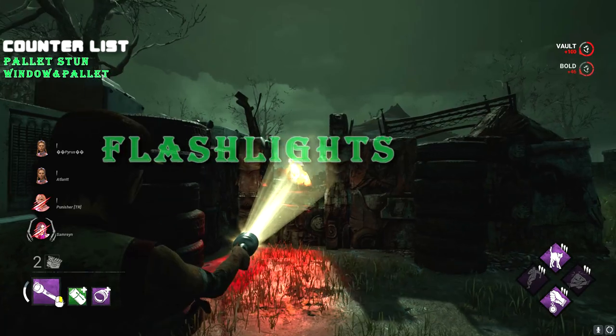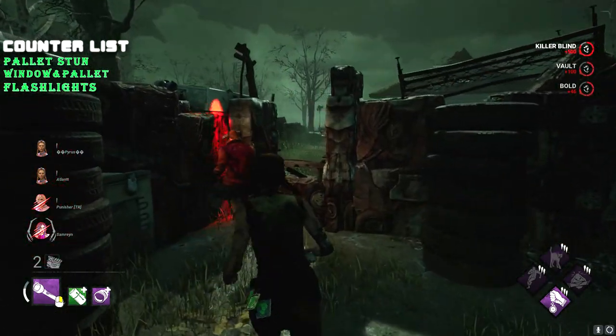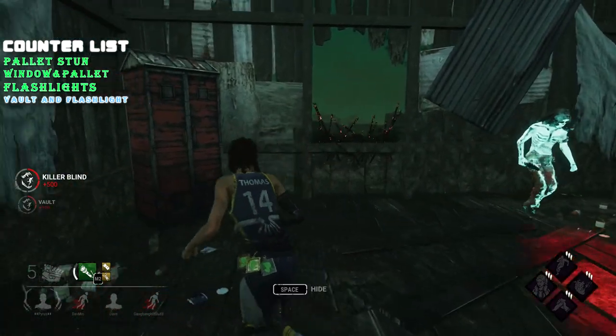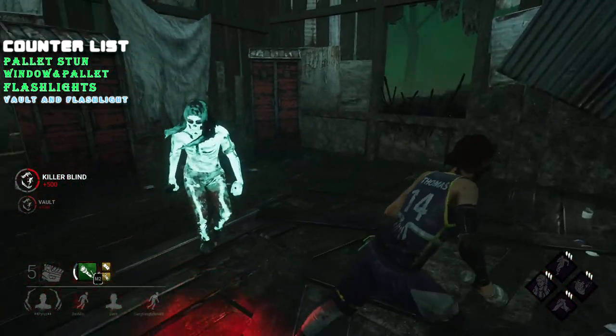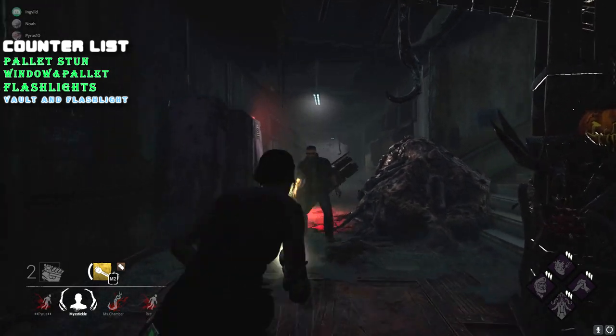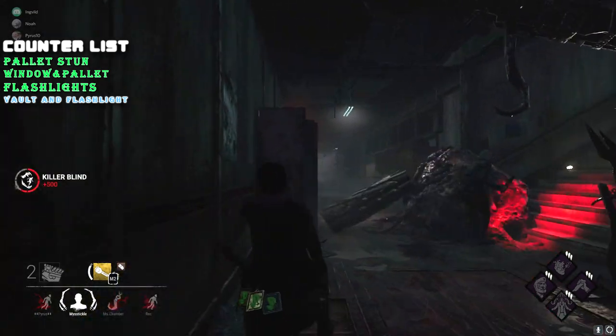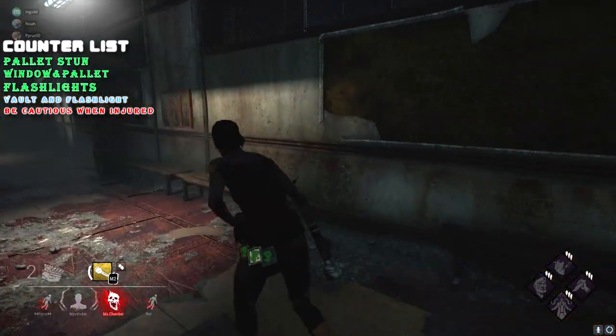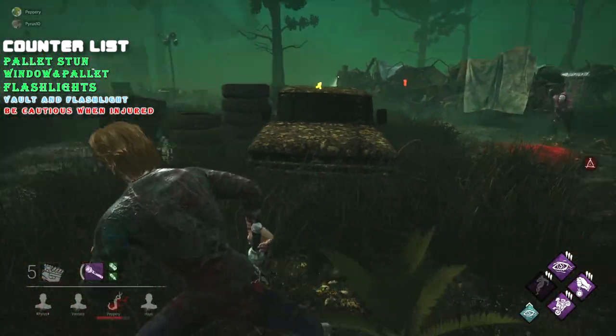Flashlights can also stop Legion's power, but do not drain the frenzy meter. When Legion is chasing you, just vault the window or pallet and be ready to blind him when he jumps over. The animation is a bit fast, but with a bit of practice you will get it down in no time. The only time I would be cautious about this is when you're injured, as it can lead to a free down for Legion, since he doesn't suffer from a stun timer.